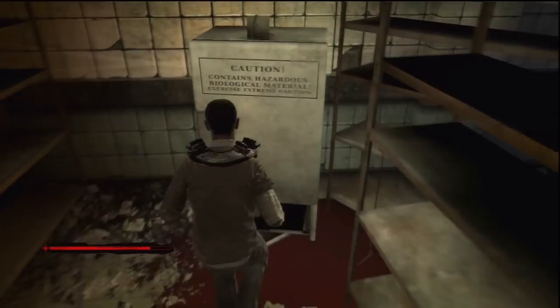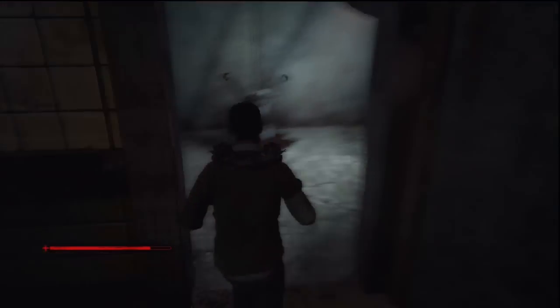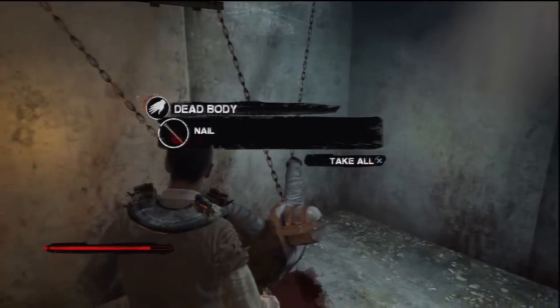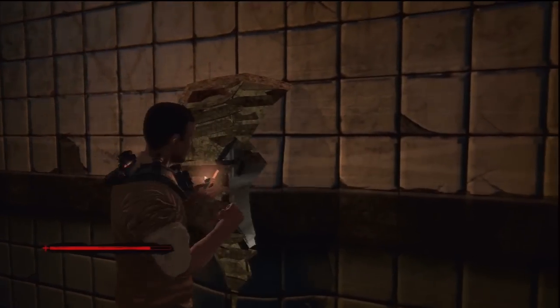Once you've headed to the door, turn left and you can search the refrigerator. After you've searched that, head into this room and you can search the corpse. Opposite the corpse is a wall which you can break down.